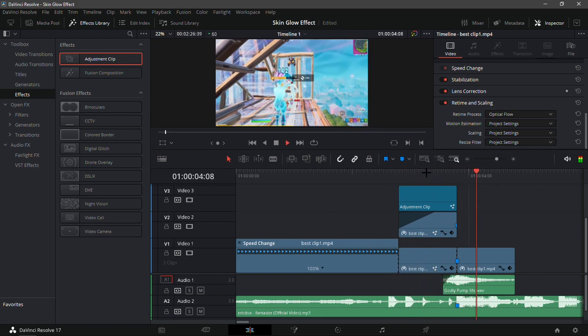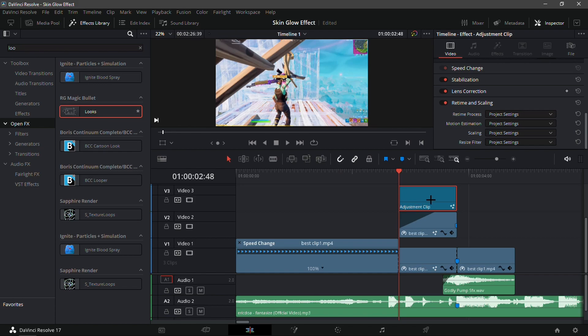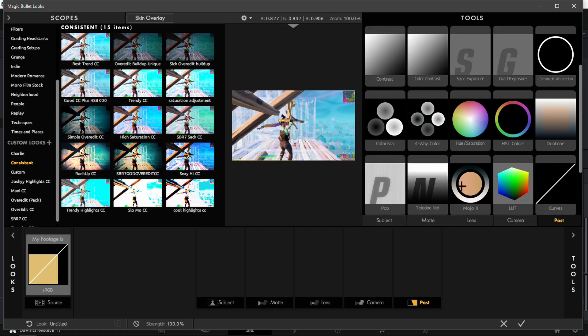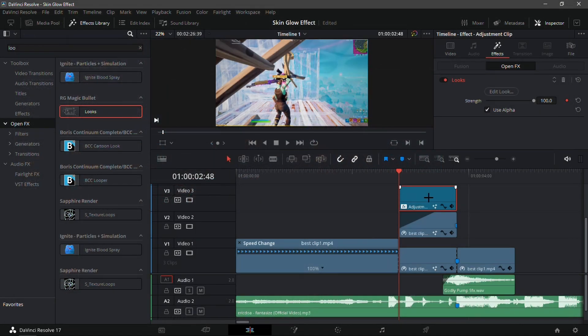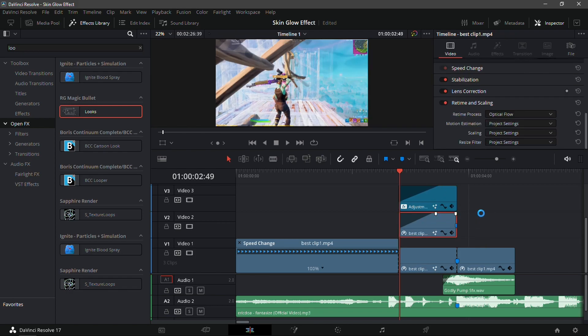This next part is optional — you might want to add Magic Bullet Looks onto this adjustment clip. Open the effects tab, type in 'Looks,' and drag it onto the adjustment clip. Make sure it's on the adjustment clip or it won't work. For the look, you might want to add a vignette — go into Lens and add a vignette, keeping it subtle. Then fade in the adjustment clip the same way you faded in the bottom layer clip.